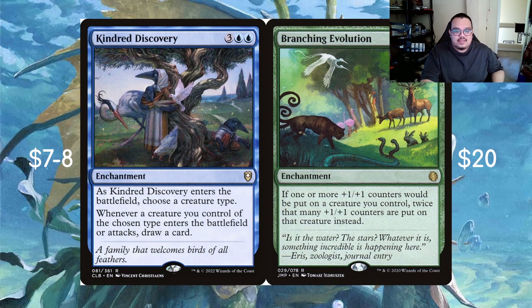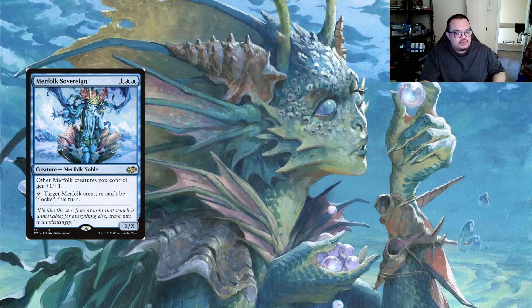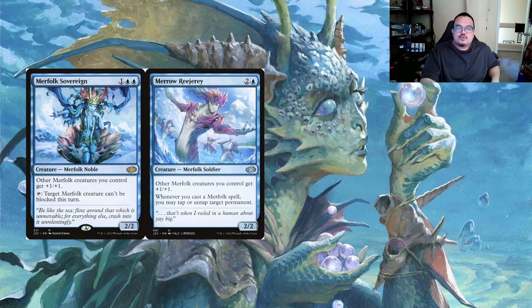For Merfolk lords: Merfolk Sovereign at one and two blue gives other Merfolk you control plus one plus one, and you can tap it so target Merfolk can't be blocked this turn. We also have Merrow Reejerey - two and a blue - other Merfolk creatures you control get plus one plus one, and whenever you cast a Merfolk you may tap or untap a permanent. That's pretty strong, especially if we get to play some flash Merfolk to mess up our opponent's situation.